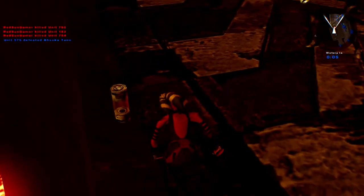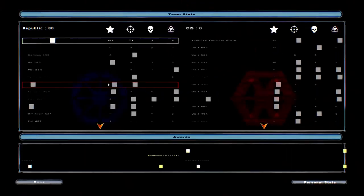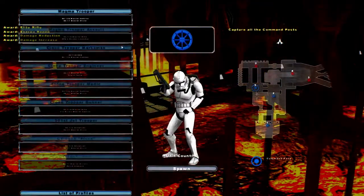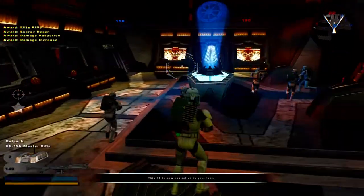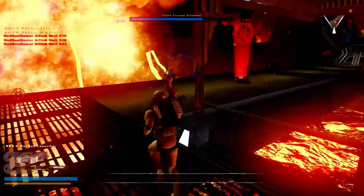We're going to go ahead and play this again and actually explore more of the classes — all of them — and we'll see if we have time for the droids. We are back. Let's look at the assault class. The assault is very similar but different — it's got the DC-15A and has a rocket launcher.